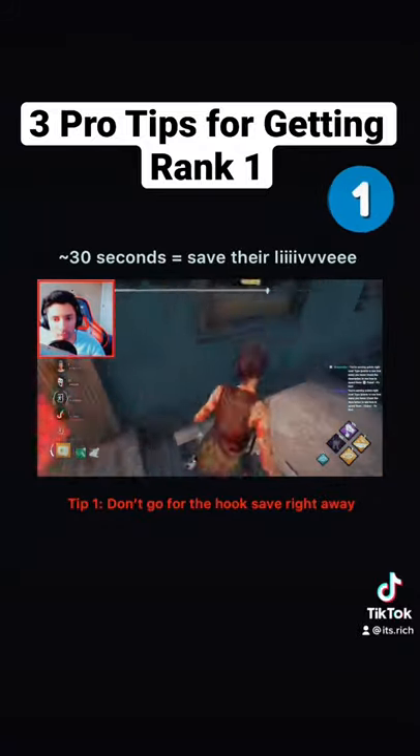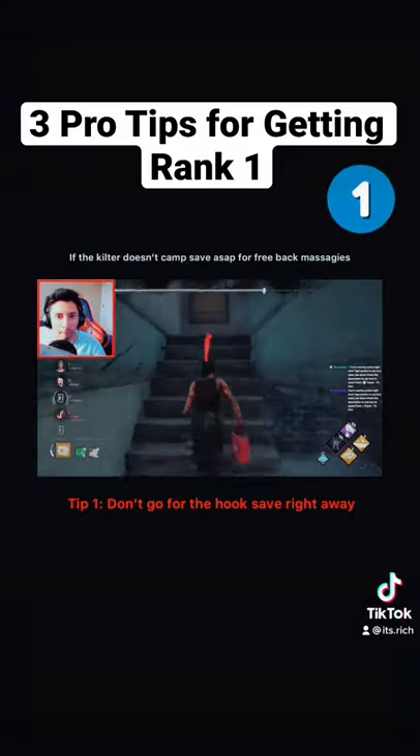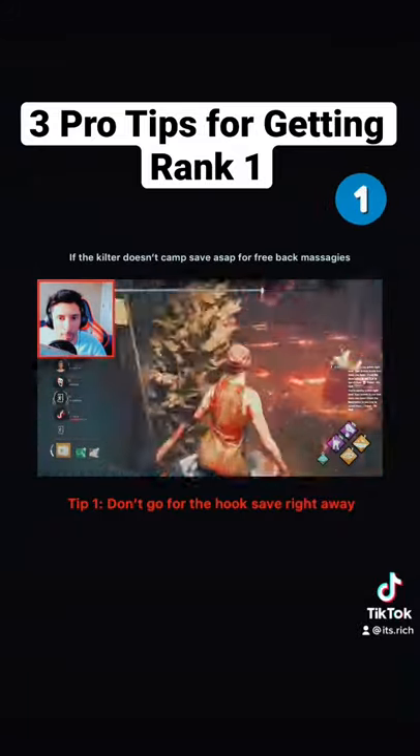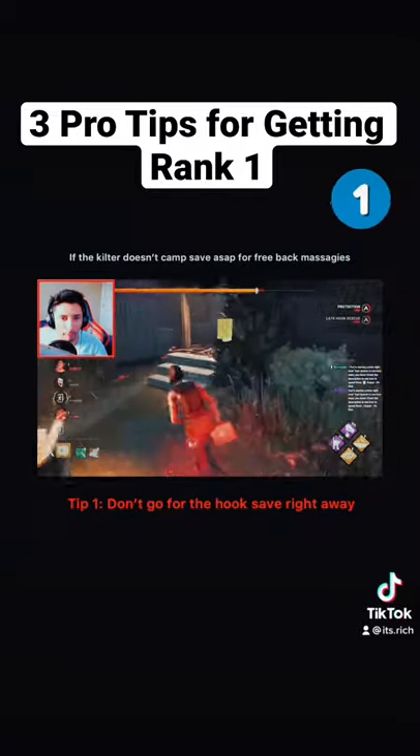Approximately 30 seconds in is when you want to start going for the save. Some killers such as Hillbilly or Blight should not be face camping or proxy camping, so in those cases try to get the hook save as fast as possible so that way you can heal and then work on a gen nearby.